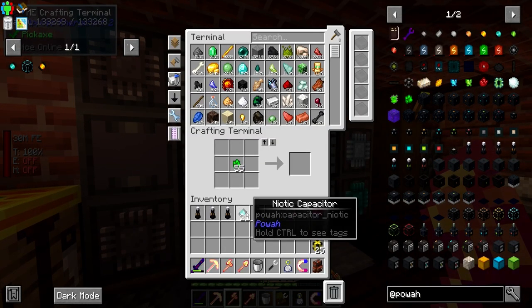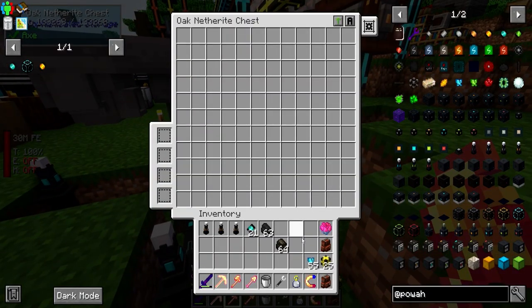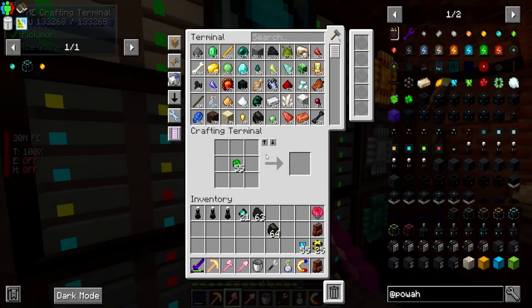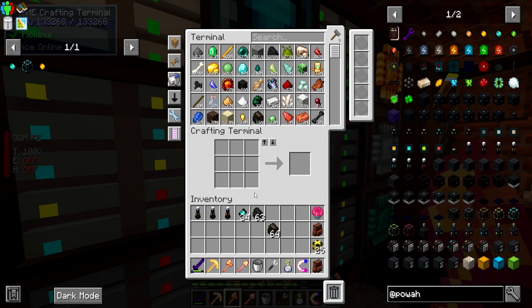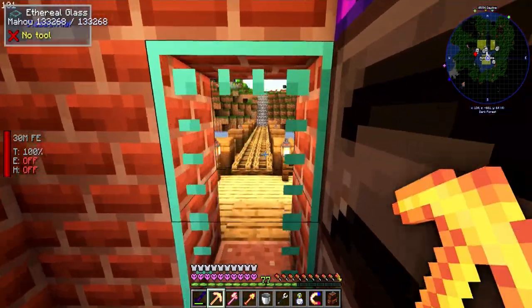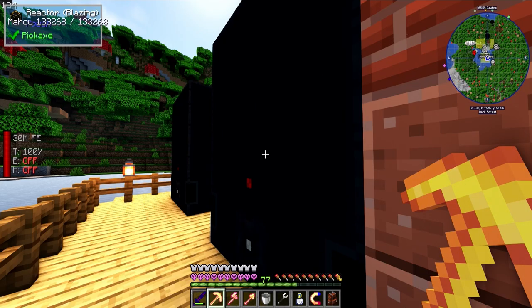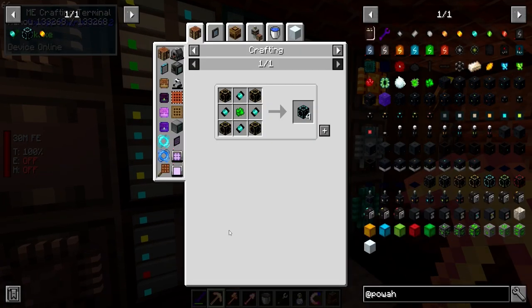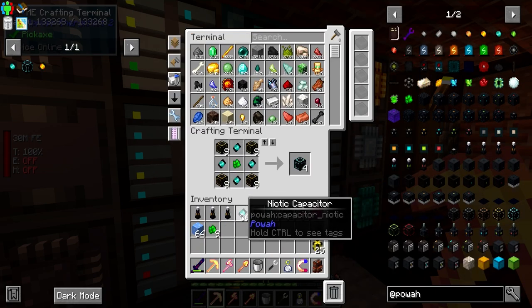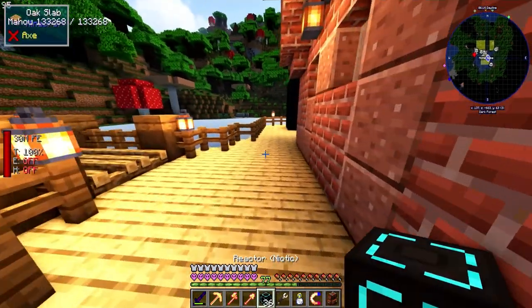I gotta let a couple more of these guys process up and then we can finish the upgrade and go on to the Emerald one. We need a couple more - we're almost there. We got the two other Niotic Capacitors created, so we're just gonna break these and craft up the better one. There we go - we could have made that a little bit ago but that's all right.